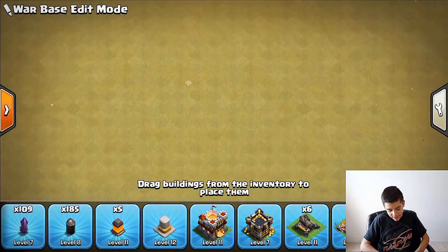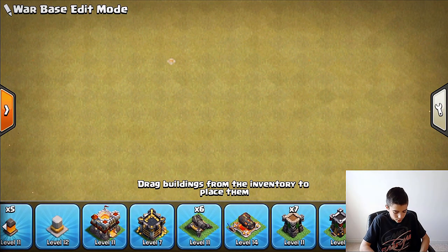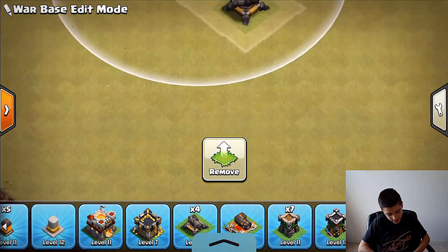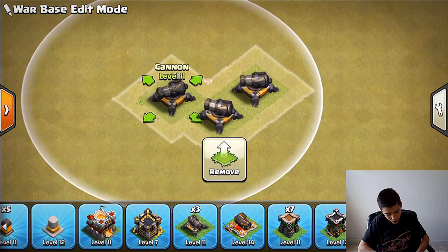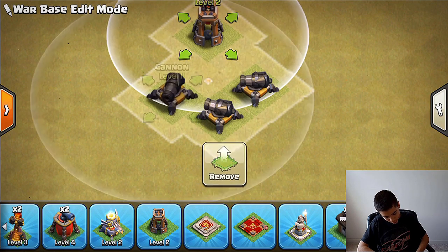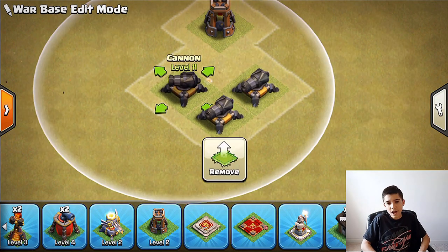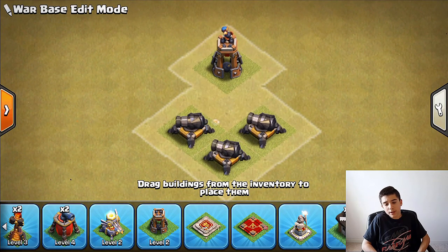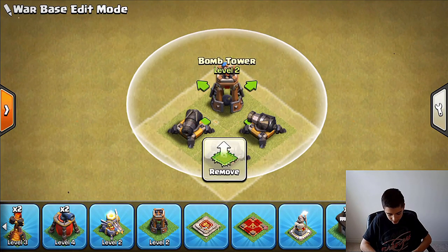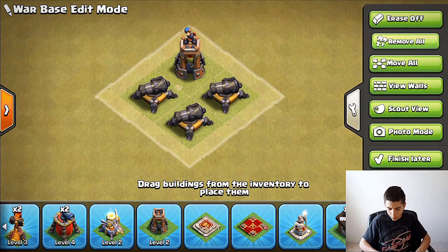Remember hogs jump over walls, so you can't route them with walls alone. Instead, use defense placement — group three cannons together away from the bomb tower so hogs attack the cannons first while the bomb tower consistently deals damage to all the hogs attacking those cannons. The hogs won't kill the bomb tower until the very end. This controls which order hogs attack your defenses.